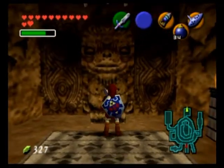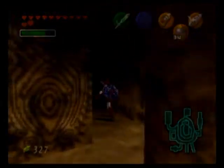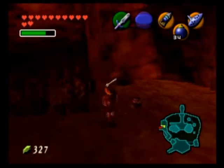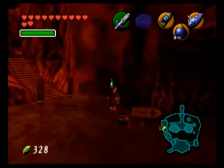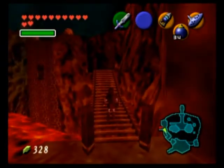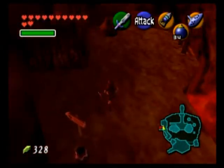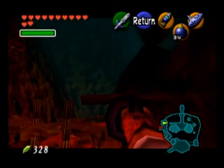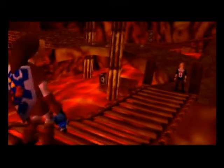In Darunia's room, see the statue? Pull it out to reveal the entrance to Death Mountain Crater. We've been here before as a kid, and because of the extreme heat there was a time limit, but now with the Goron Tunic we can stay as long as we want. This pathway will eventually lead back up to the summit area near the top, but unfortunately we lack the necessary item to ascend at this time. Instead, go this way — even though the bridge is broken, use the hookshot on that beam right there to get onto the bridge. And there we will encounter Sheik again, and he will teach us our next warp song — the Bolero of Fire.